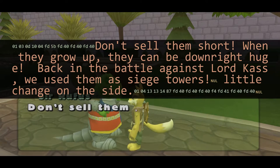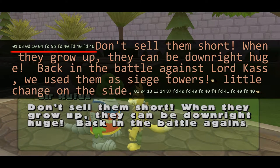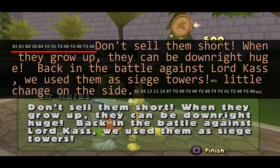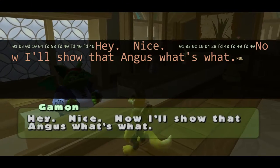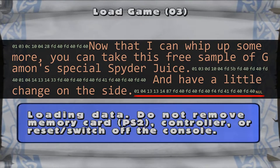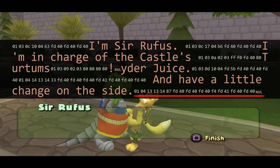Now, text isn't just text — it also has escape sequences to do things like change the color or the background color. Guess what else can be represented with an escape sequence? Giving the player items such as Neopoints is done with an escape sequence sometimes, including when you turn in Gammon's Spider Juice quest. This escape sequence is found at the end of the text, and when you talk to Sir Rufus later on, the escape sequence stays.